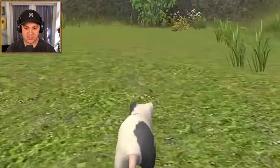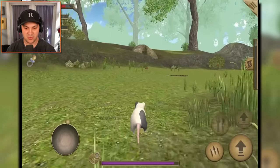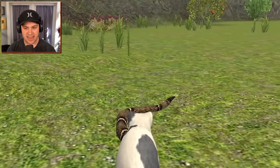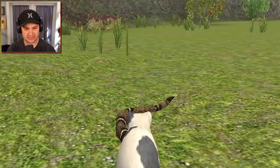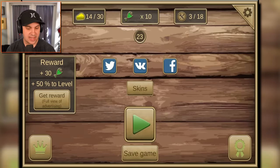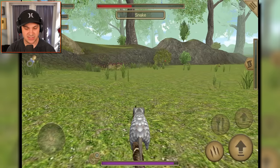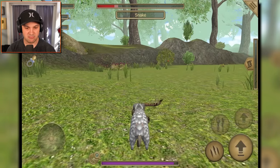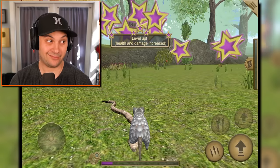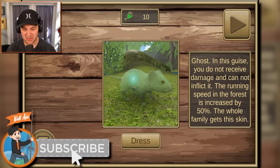First we gotta leave the nest and survey the land. Also we need to attack snakes — I'm level 23, this is a tough snake. I can switch to this other character and then I'm mega strong, look at that damage. That's pretty sweet, but I don't want to stay as that guy because he's really slow.